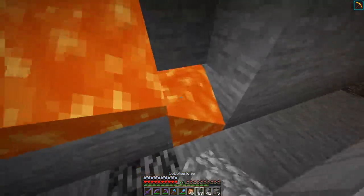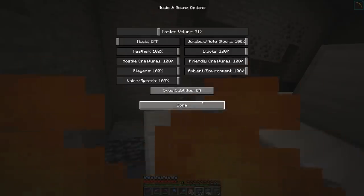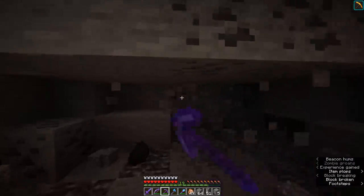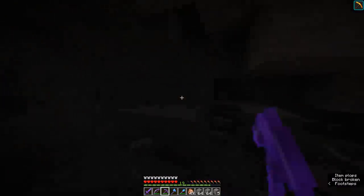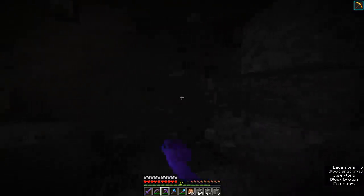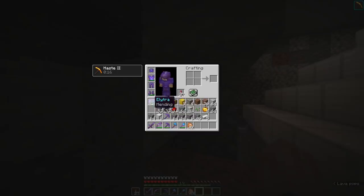Since we can instamine, I'm going to start mining out this giant area and see how many diamonds we can get. My typical diamond method is turning on subtitles, looking for noises that indicate a cave nearby, and exploring those caves. But with instamining it doesn't even matter. With the way diamonds spawn in Minecraft, for about every chunk which is 16 by 16 blocks we'll usually get at least one vein of diamonds, so if we mine out multiple chunks with this method it should be pretty quick.